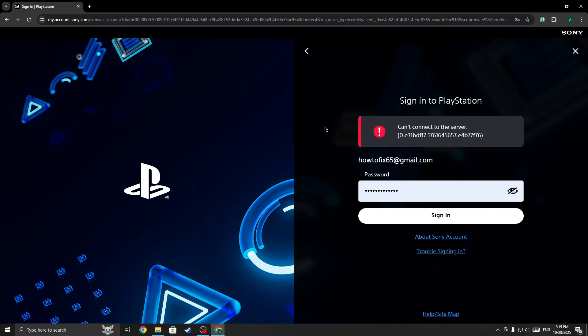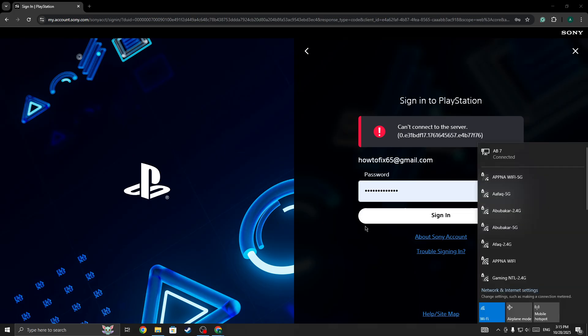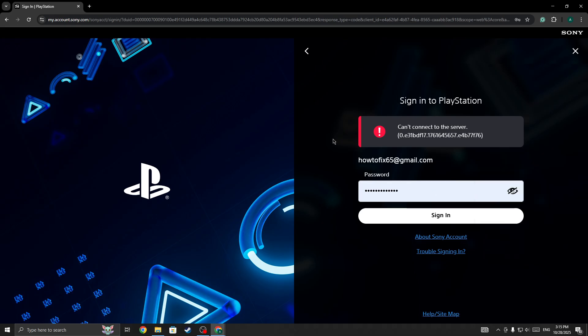The next thing you need to do is simply switch your network connection. If you are connected with Wi-Fi, switch to mobile data. If you are connected with mobile data, switch to Wi-Fi or ethernet. Switch to any other available network connection and then try again.